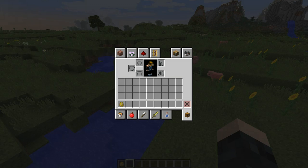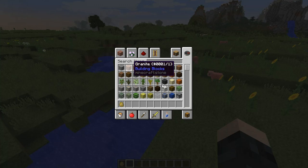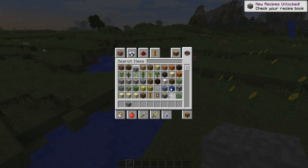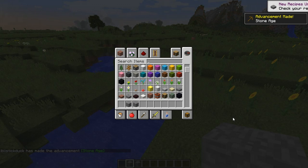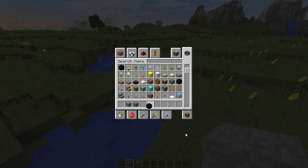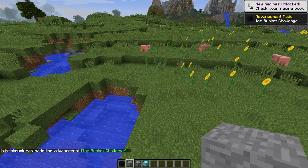They've added arguments. Some new blocks, new block textures — that's a good one. Stone, cobblestone, sand. I'm trying to think of everything that's been changed. Obsidian's been changed, I think diamond's been changed.